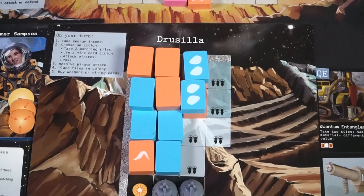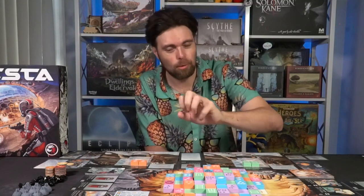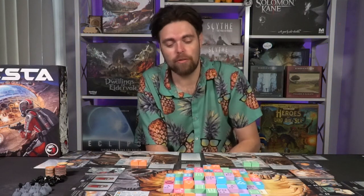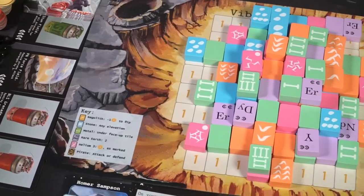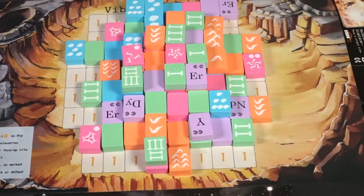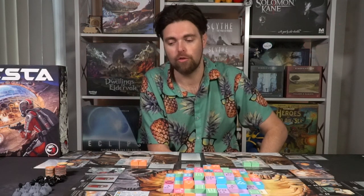Vesta is a very unique game. It feels kind of like cooperative Mahjong with stacks and pulling tiles, and it's a lot of fun. I like the idea of it being cooperative while there's still competition for specific resource types. The overall feel and style of the game is awesome. Overall, Vesta is a solid recommendation — we'll give it our seal of approval. It's a fun, unique, cooperative mining game.